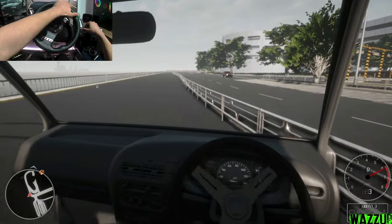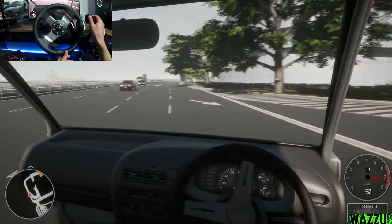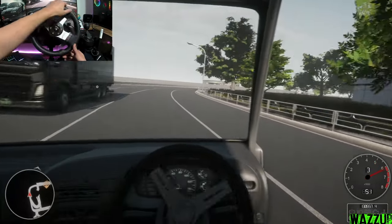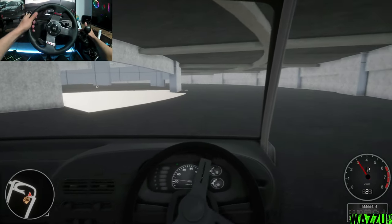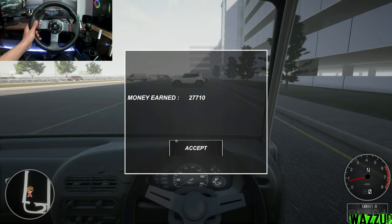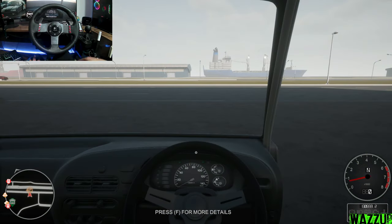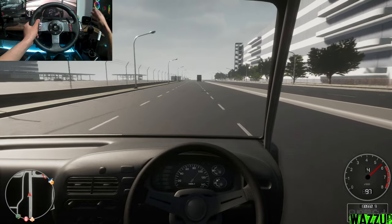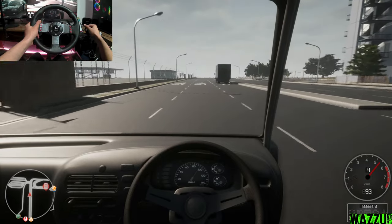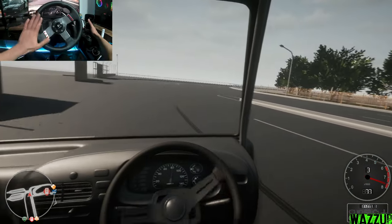I think I'm going the wrong way — cars are coming this way. This car is basically used for traffic and a job — not just driving around. We did earn some money! They teleported me back to where I started the job. Let me check if there are other jobs or events like drifting and racing.